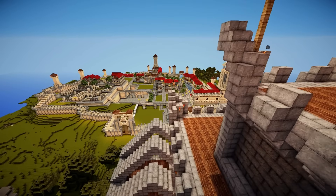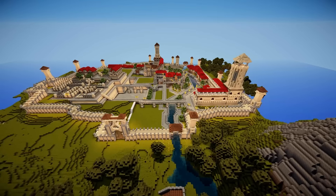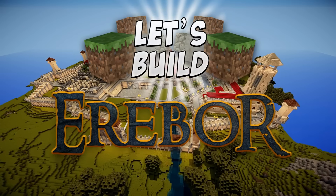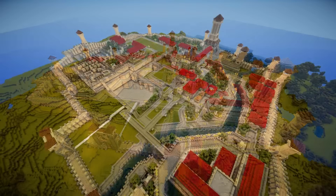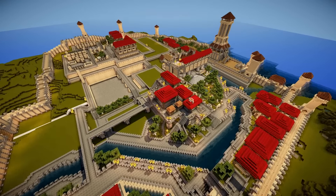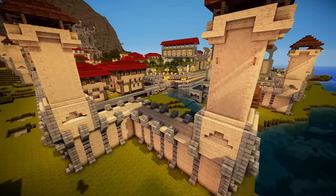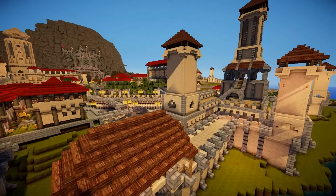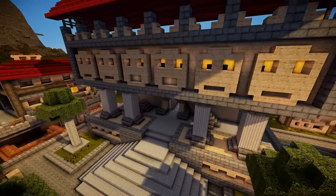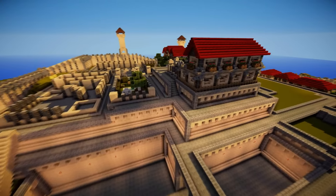Hey guys, it's Jyn here and welcome back to Let's Build Erebor. We're working on the town in the shadow of Lonely Mountain - the town of Dale, just outside of Erebor - and we've been working on this for probably a bit too long now. I want to finish this up within the next two episodes. This episode we're going to finish up the rich district to get those last mansions built, then fill up the residential area, finish up the trade area, and fill in the areas in between with some nice vegetation and decoration.